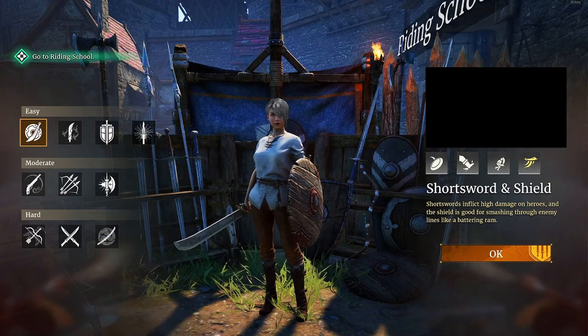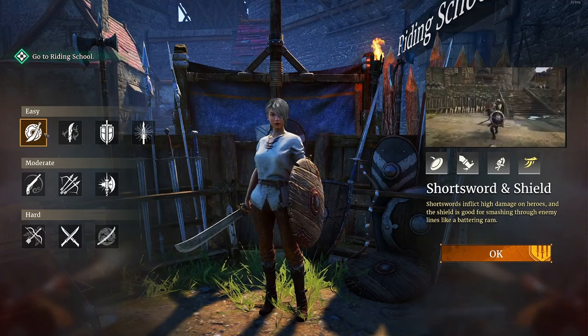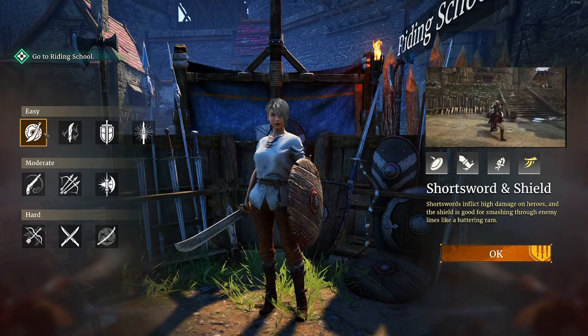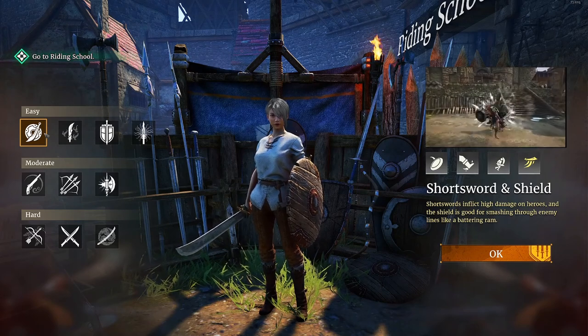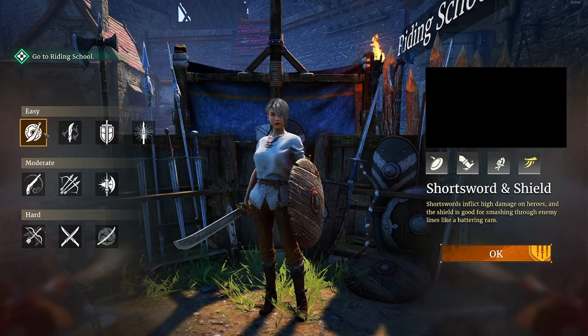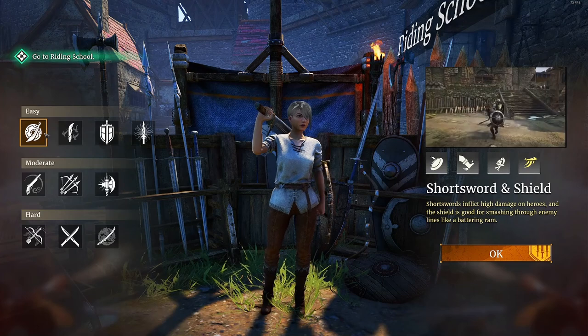I'm going to give you an overview of all the classes. First one: Short Sword and Shield — this is the frontliner class, 100%. You'll be in the middle of the fighting, right in the frontlines at all times. You're charging in, you're super tanky. If you want to be a frontliner and see all the action, definitely go with this class.